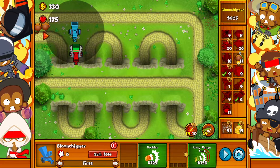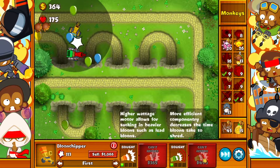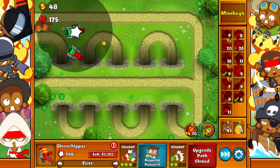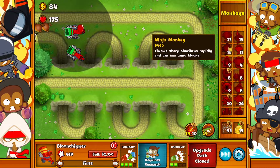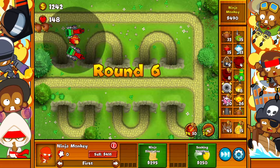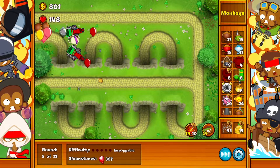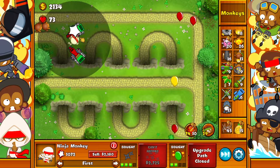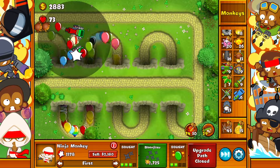Let's drop another one right here. So finally now that we've got these upgrades done let's get us a Ninja Monkey. Let's keep upgrading the Ninja Monkey. See, that's what I love about these Chipperies — they can still pick up the Bloons even after their path. And finally, Bloon Jitsu.